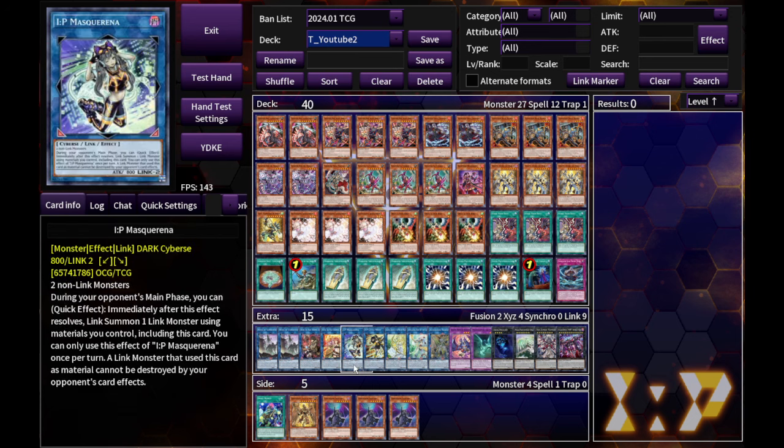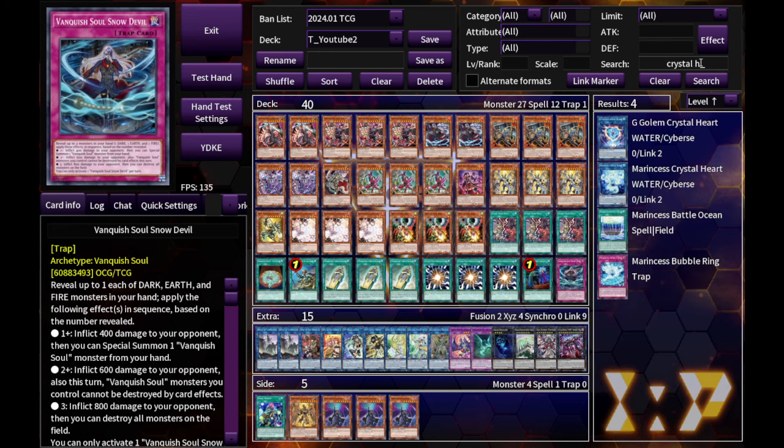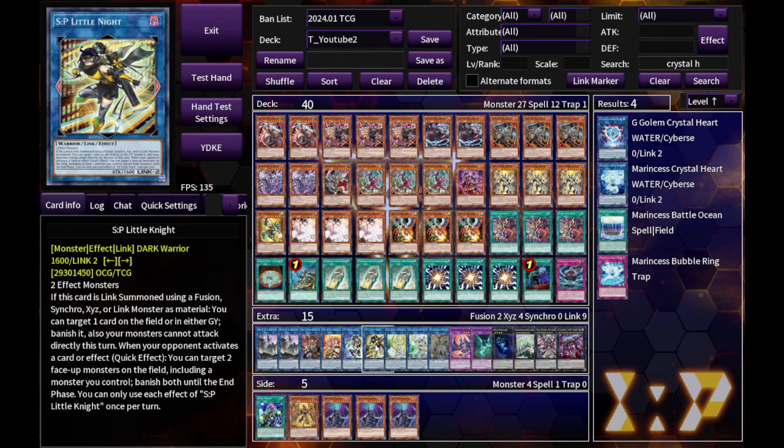Those two tokens can go into an IP, or maybe even — if you feel there's enough space in the extra deck — play two Link Spiders with Crystal Heart and Kiso. That's a variant more used in Kashtira decks, but in this one the extra deck is kind of tight, so a single IP would do the job similarly enough.